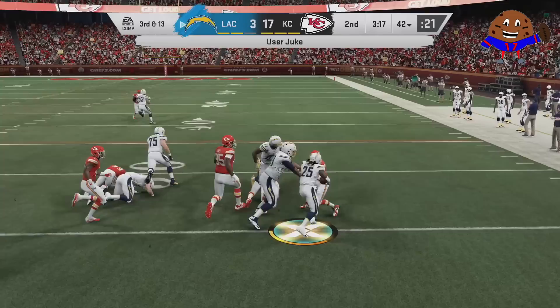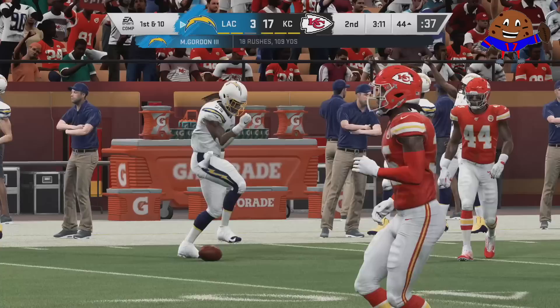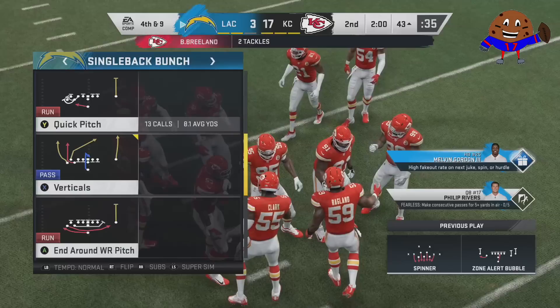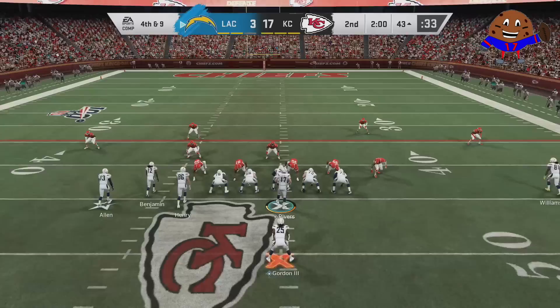Madden 20 right in front of your eyes. This run may feel a bit insignificant because Melvin Gordon just barely got a first down and the Chargers are down 14 points in the second quarter. But check it out — it says 'in the zone.' That's big.